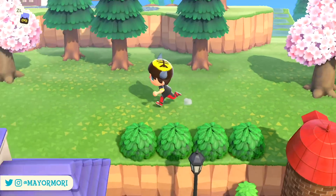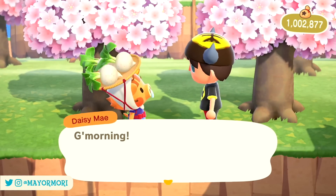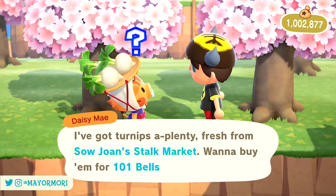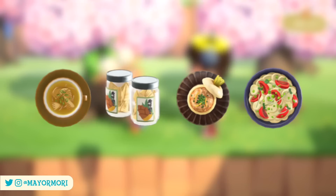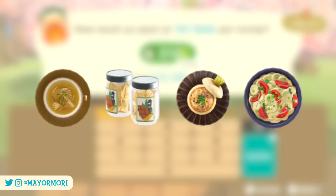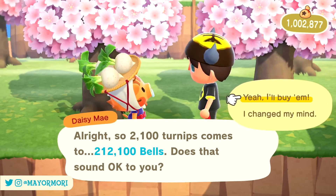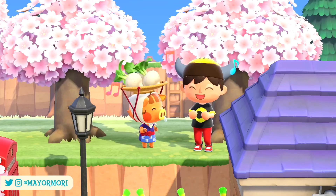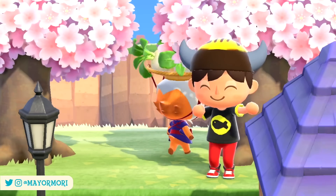Number 3: Daisy May. The next special character to offer up some special DIY recipes you may have missed is Daisy May. However, instead of DIY recipes for furniture items, it's possible to obtain cooking recipes including the bamboo shoot soup, the jarred bamboo shoots, the kabo ankake and the turnip salad, all of which are wonderful looking savoury dishes. To obtain these recipes you have to make use of Daisy May's turnip mechanic and buy turnips from her. Once turnips are purchased, Daisy May will send the recipes in the mail, so if like me you don't really invest in turnips anymore, they're pretty easily missed.